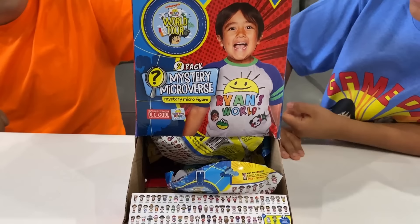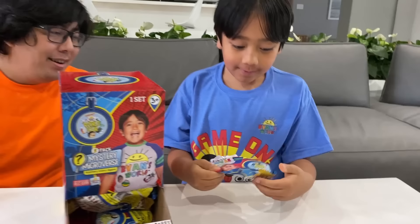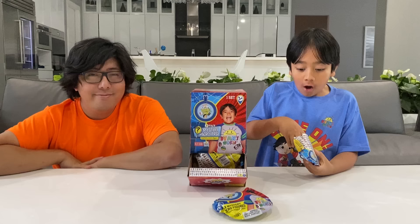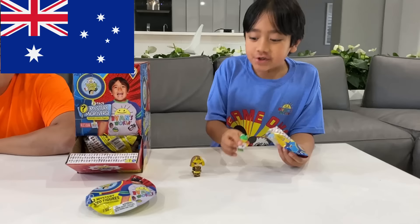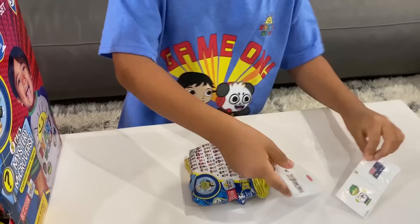Hey, you mentioned two prizes, Daddy — where's the other one? All right, here it is — here's the two-pack mystery microverse blind bags. Let's open that and see what I get. I got Pan Ryan and Australia Gus. There's also stickers and a Tag with Ryan code.